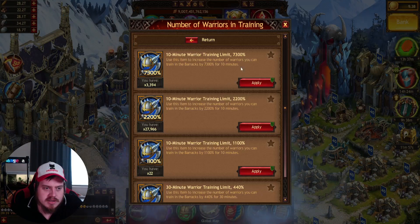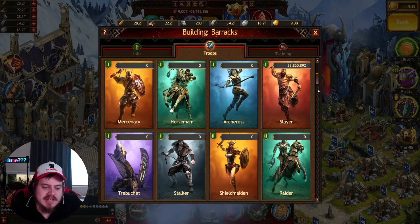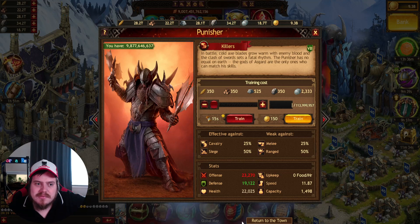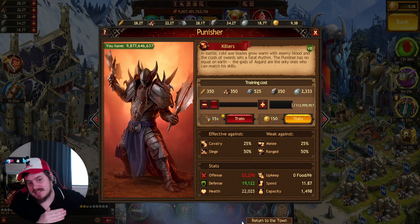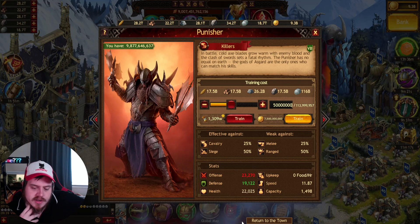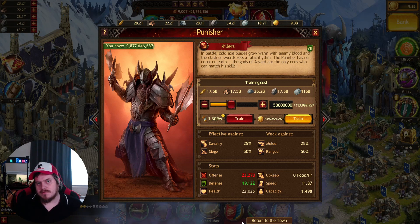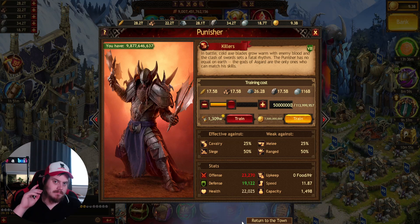With Brotherhood back on it's 113.9 million now. My boost just ended so let me put boosts back on. So 113.9 million - you get less than 3 million extra using that rune, which is really not good. So don't change the rune is what I'm saying. With the manor and Brotherhood rune: 50 million costs 1,309 weeks.